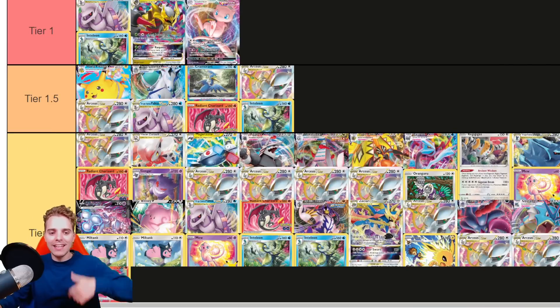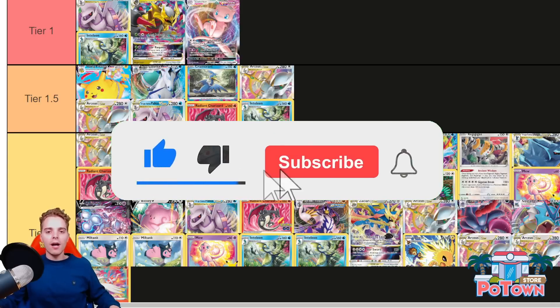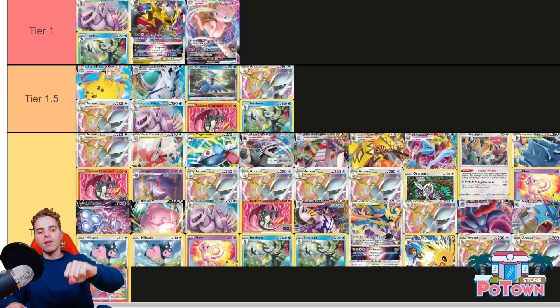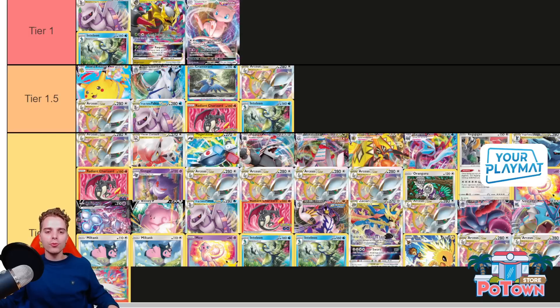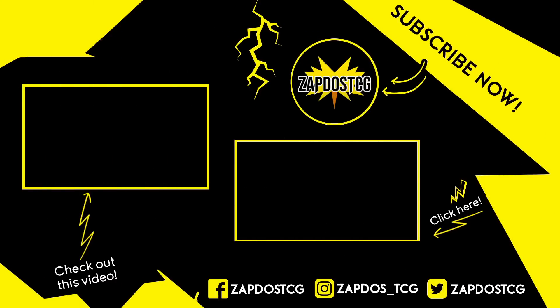Hopefully you guys enjoyed this video. If you did, be sure to let me know by rocking that like button — it surely supports the channel in the best way possible. Go check our sponsors: PotownStore.com, the best place for TCGO code cards — use coupon code ZAPDOESTCG for 5% off, and they'll have Lost Origin codes in stock very shortly. Also go check out YourPlayMat.com for your custom playmat — click the link below to get 10% off, they ship worldwide. There's Cardmarket.com for European players to buy and sell cards, use the referral name ZAPDOESTCG. And there's DragonShield.com — links below to buy sleeves, deck boxes and binders for US and European citizens. Have yourself a fantastic rest of your day and I'll see you tomorrow for more Pokemon TCG epicness. Lost Origin will be epic!